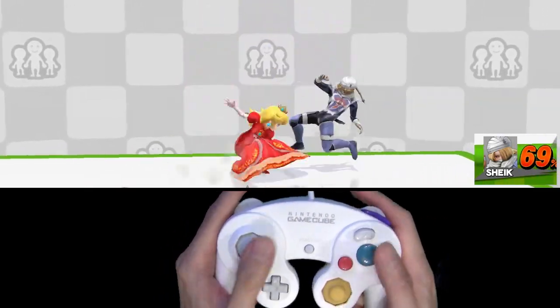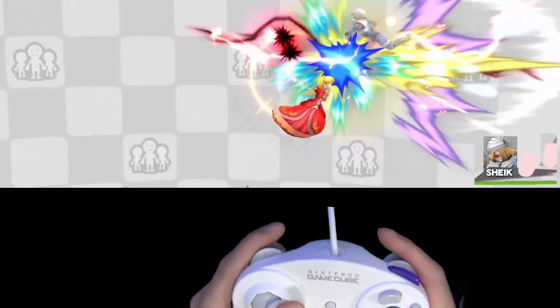Once she reaches about 65%, footstool into a floating down air, then double jump forward air.